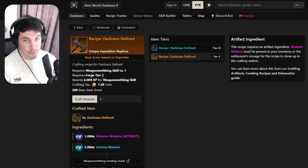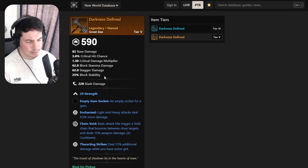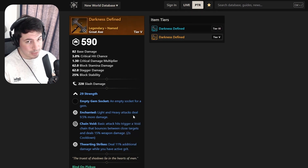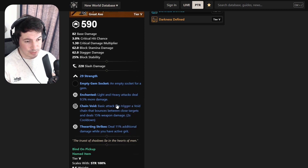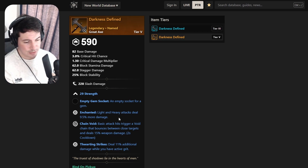This great axe is crazy - three damage perks, which I don't think you can even roll in crafting. It has Enchanted, Chain Void, and Taunting Strikes. If you give up Refreshing Move, maybe it's worth it because you get three damage perks. I don't know if you'll even need to craft a great axe after this one unless you want Refreshing Move. I'll probably give up Refreshing Move for three damage perks if I can just auto attack anyway.